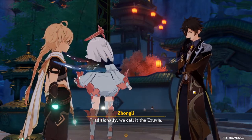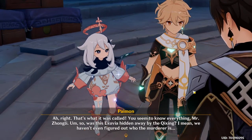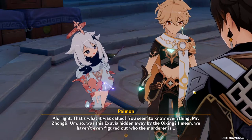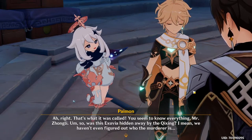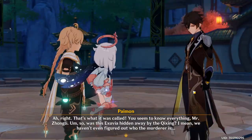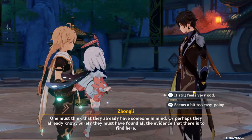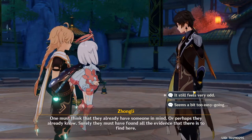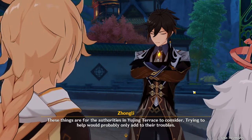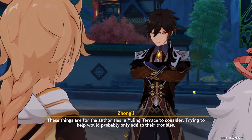Traditionally, we call the Rex Lapis Vessel the Exuvia. That's what it was called. You seem to know everything, Mr. Zhongli. Was this Exuvia hidden away by the Qixing? We haven't even figured out who the murderer is. One must think that they already have someone in mind — or perhaps they already know. Surely they must have found all the evidence that there is to find here. These things are for the authorities in Yujing Terrace to consider. Trying to help would probably only add to their troubles.